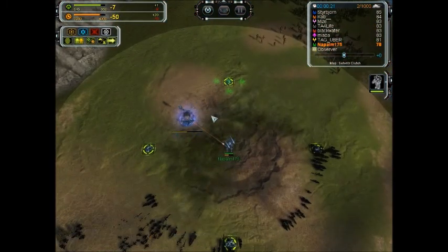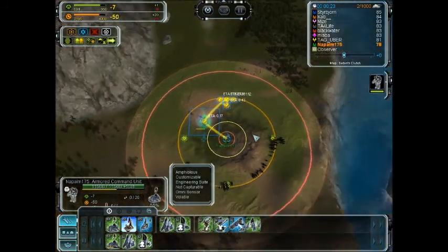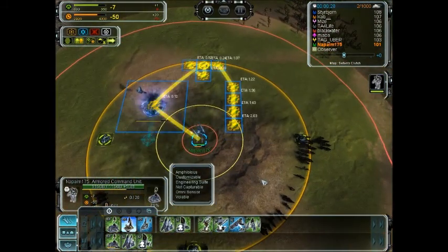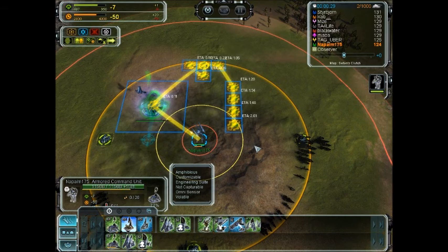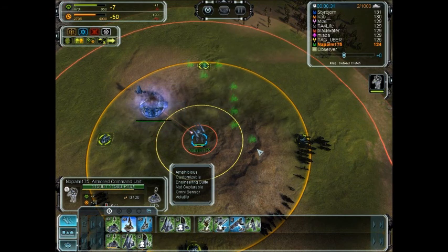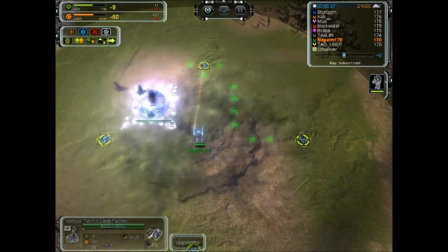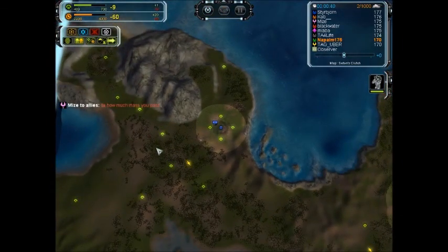You can see the build I came up with: one land factory, one mass extractor, and then 13 power generators. With the ACU, I've only gotten one of the mass extractors, because in this build you want to get your engineers out to the mass extractors very quickly.